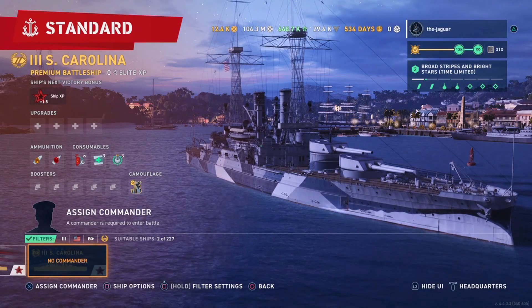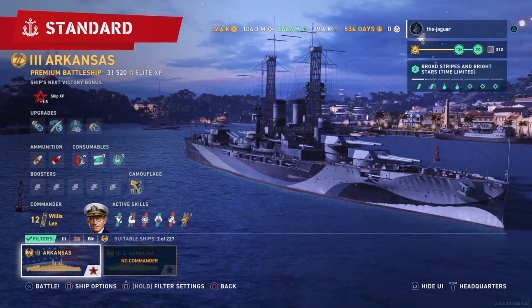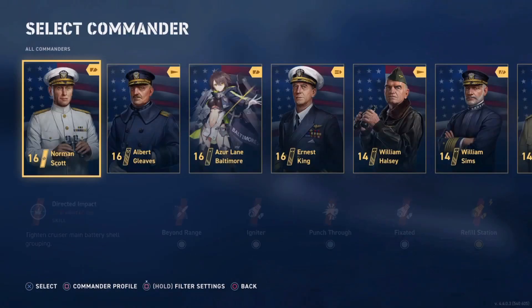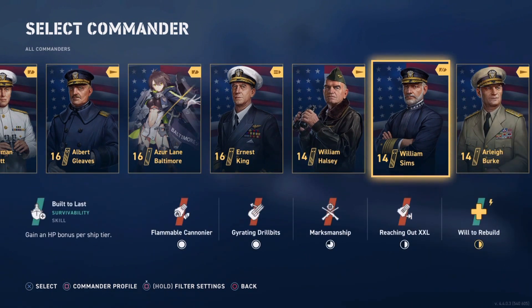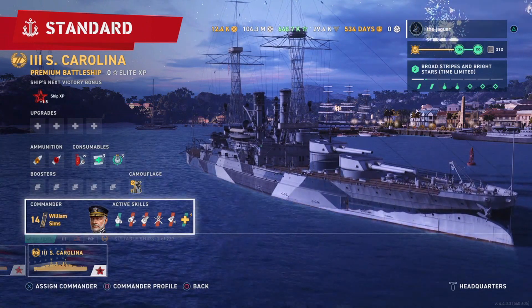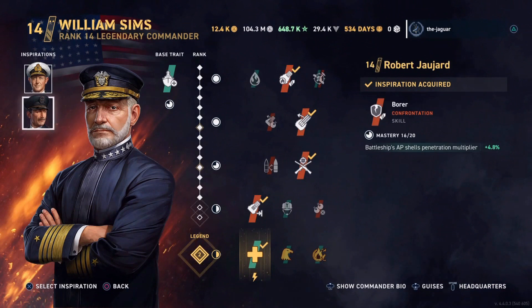Let's check out the South Carolina and see what I have on the Arkansas — Willis Lee. It has been quite a while since I played the Arkansas last. The commander is going to be William Sims, my battleship commander. There's no reason to change from that. Inspirations are Andrew Cunningham, Concentrated Devastation, and Robert Jujard Borer, which helps out accuracy and penetration of armor-piercing shells.